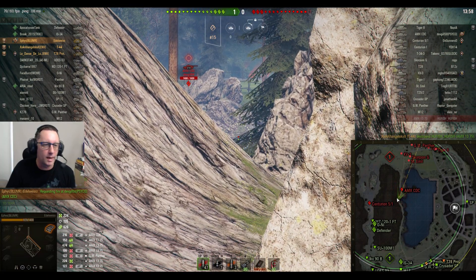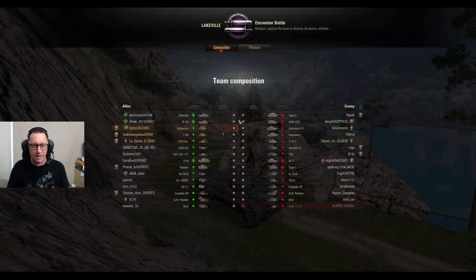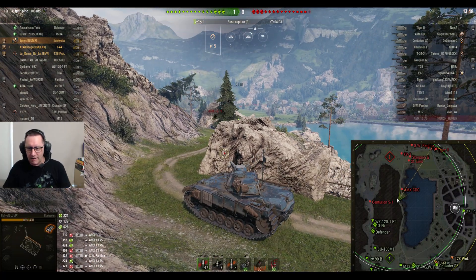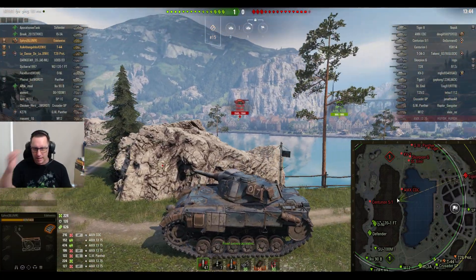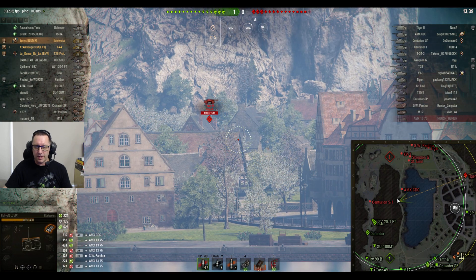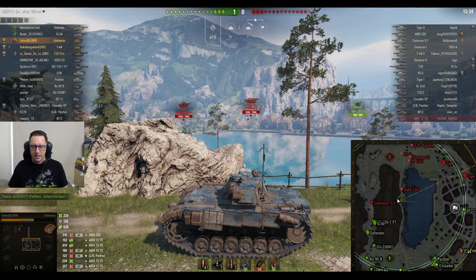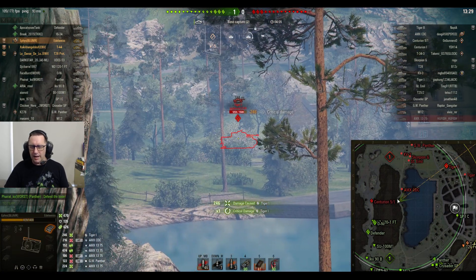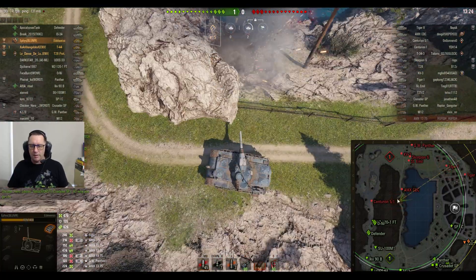He's platooned up with his old mate Archangels from ENV Clan. Look at this groovy looking tank — I think it does look good, but a lot of people didn't like it because they're not historical at all. It's from a Japanese cartoon, which is why the crew members only speak Japanese and can't be used in other tanks, which removes the advantage of a premium tank.